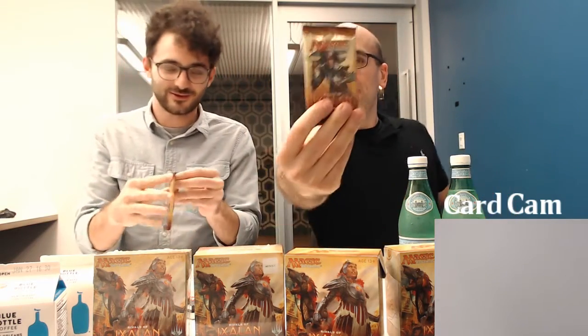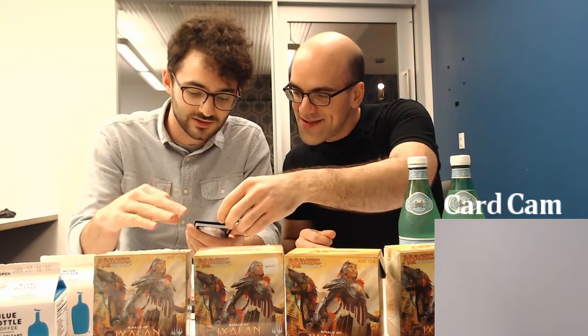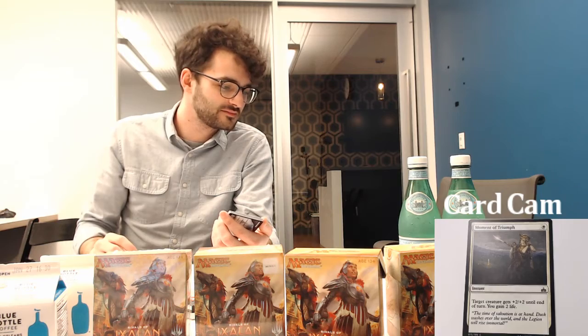We're going to open up this pack. In draft format, for each card it's pack-one-pick-one: which one would you take? The first card is an instant one-drop, Moment of Triumph — target creature gets plus two plus two until end of turn, and you gain two life. A pretty solid one-drop in white. You're probably tacking that onto a vampire with lifelink so you're getting extra lifelink back from the attack plus gaining life. Not obviously a bomb, but definitely a playable combat trick.